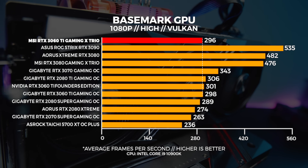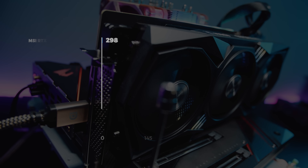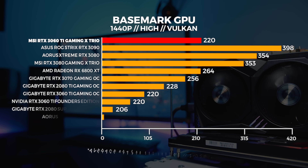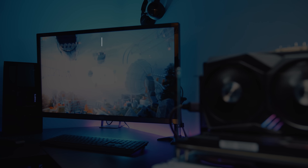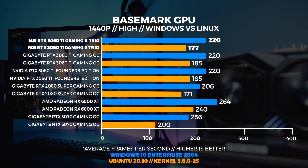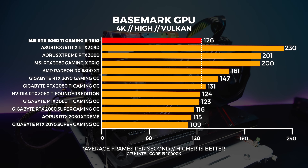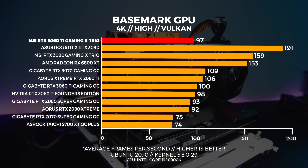Next up, Basemark GPU, which gives us a great indication of Vulkan performance in both Windows and Linux. At 1080p the Gaming X Trio comes in slightly behind the Founders Edition and the Gigabyte card. In Linux we're seeing the same result echoed, with the Gaming X Trio coming in behind the other two 3060 Ti's. At 4K in Windows the Gaming X Trio outperforms the other two 3060 Ti's, which is quite interesting. However in Linux this is a different story — the Gaming X Trio comes in behind the other two 3060 Ti's we tested.